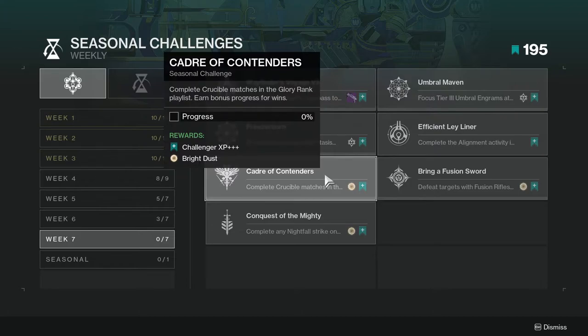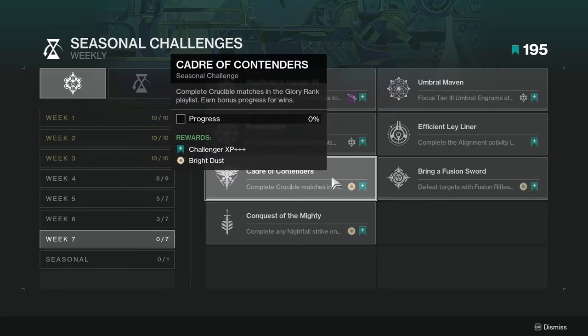Complete crucible matches in the glory rank playlist — earn bonus progress for wins. This one's going to be annoying for a lot of people, including myself. I don't like to get into the glory rank playlist, but it's not hard. Just complete a few matches — I think it's like 10 if you lose them all and maybe 5 if you win them all.